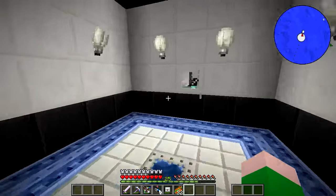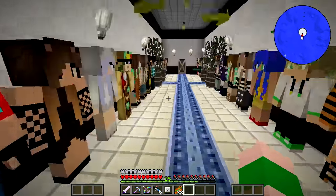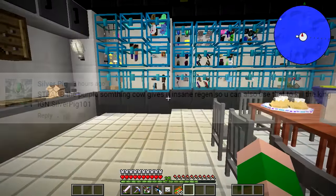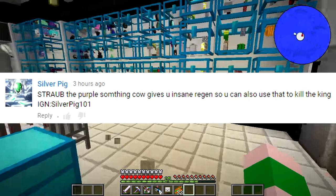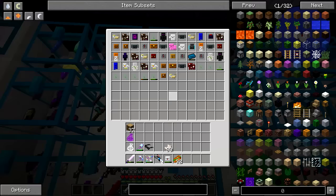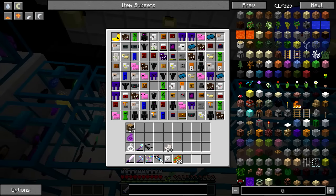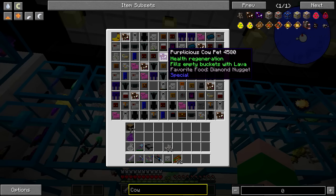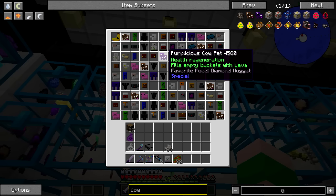Let's get into today's comment of the day, which comes from Silver Pig. They say it's another comment about inventory pets. He says: 'Strob, the purple something cow gives you insane regen, so you can also use it to kill the king.' He's talking about the purplicious cow pet — it gives you health regen, fills empty buckets with lava, and you need diamond nuggets to feed it. It's a pretty OP pet, apparently.